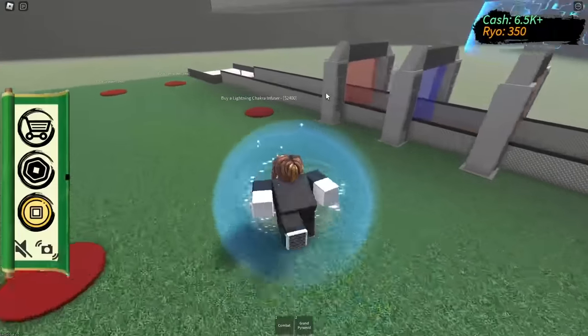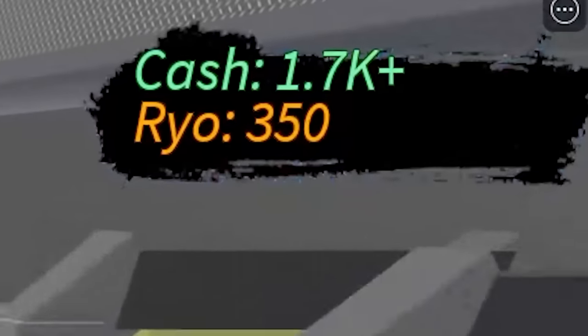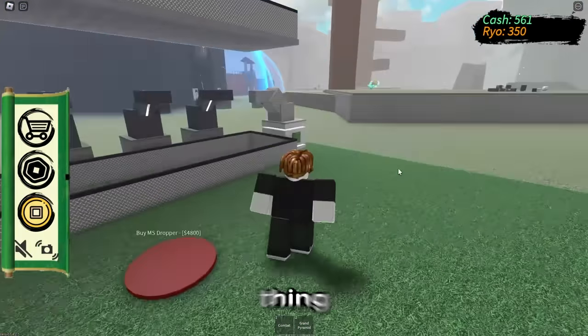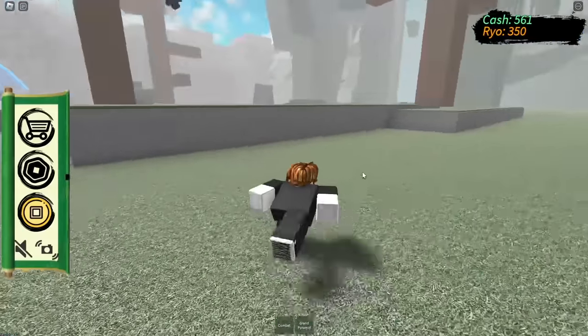I need to get more droppers going. We need to buy the lightning chakra infuser and the byakugan dropper. And now I don't have enough money. But I can buy a colorizer and a materializer, and we can make a glowing red thing. We do little glowing red cube things now, and that makes us money.